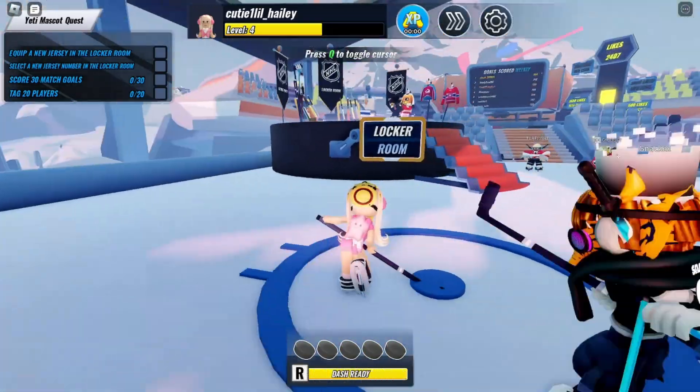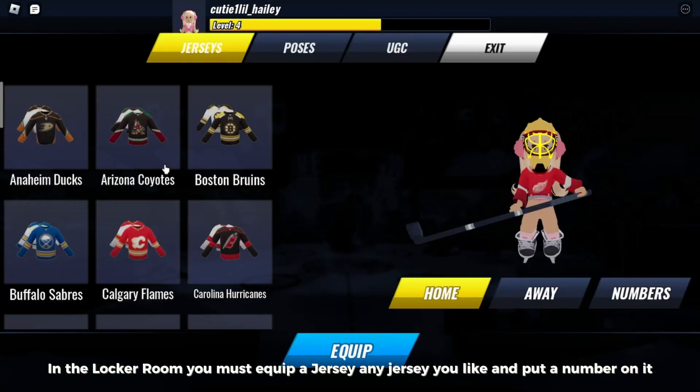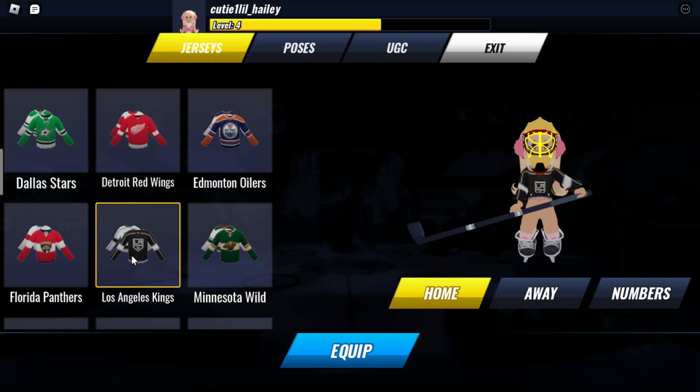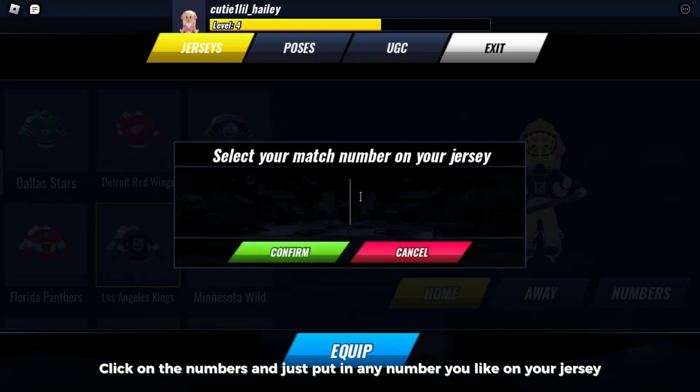For the first two tasks, in the locker room you must equip a jersey — any jersey you like — and put a number on it. Click on the numbers and just put in any number you like on your jersey.